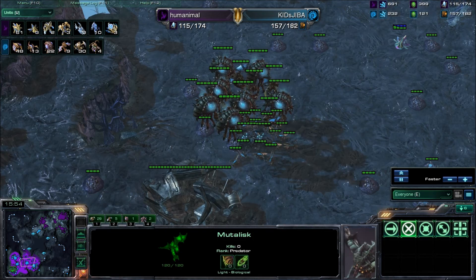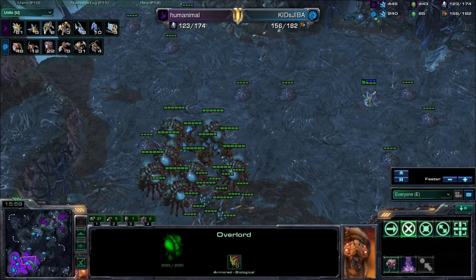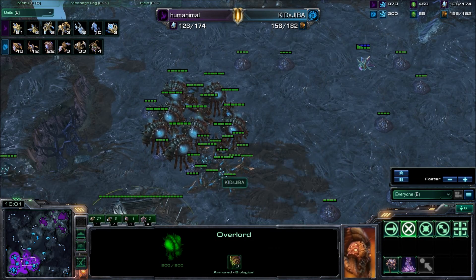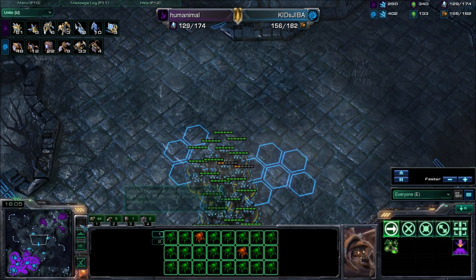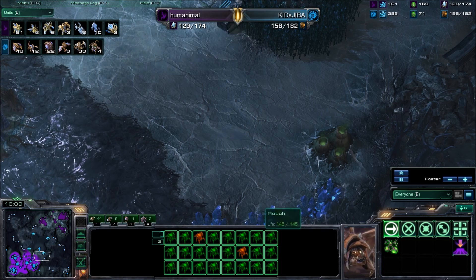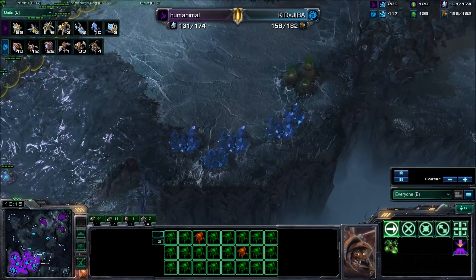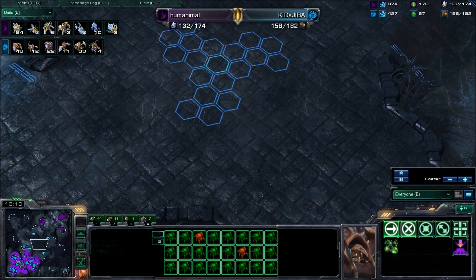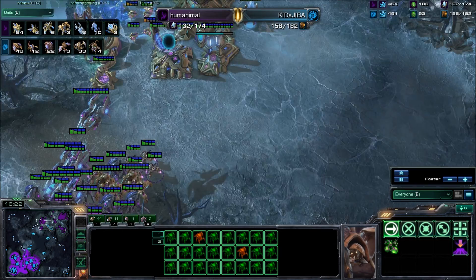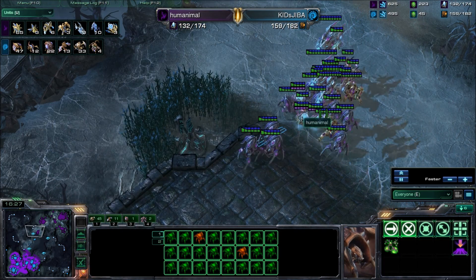Meanwhile back home, I'd like to see Kids Jiba first spread his overlords out — he should have done that already. Second, have your overlords vomiting creep. There's no disadvantage to creeping up a bunch of expansions. Finally, he should be taking his fourth right now. He's applying pressure, he has map control, he has an upgrade advantage, he's using mutas to harass all three bases — set up your fourth. You have the control, you can creep it really easily, and then you get to take the center of the map.